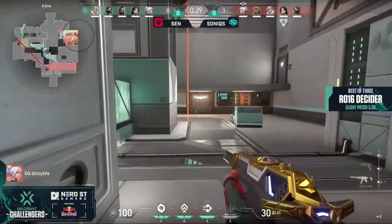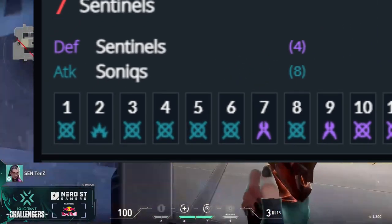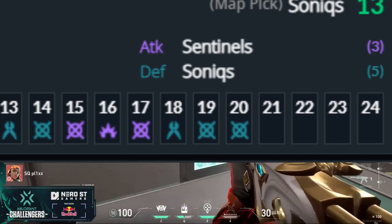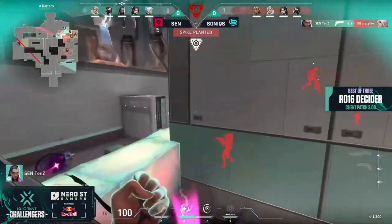So how was Icebox fumbled by Sentinels at the opening of this series? To begin to delve into this, we'll look at the 6-round streak that helped Sonics begin this map and knock Sentinels well off-kilter, as well as a pivotal 19th round that doomed not only the Sentinels economy, but their chances of claiming the map.